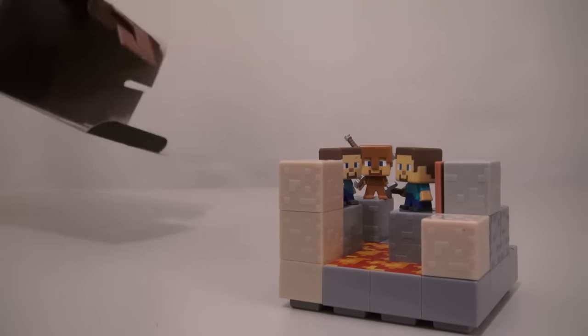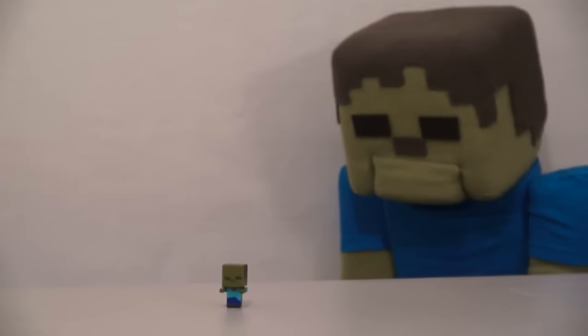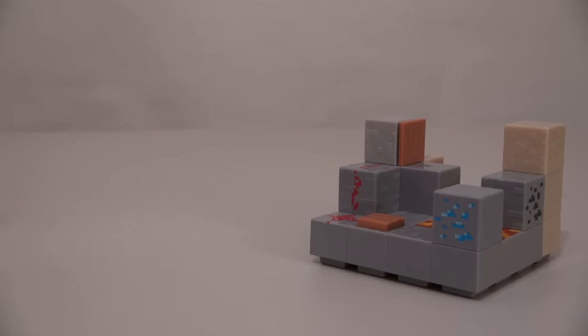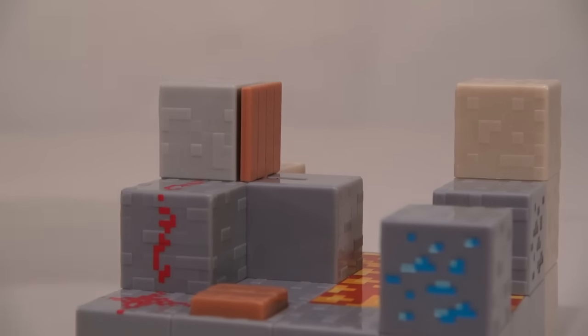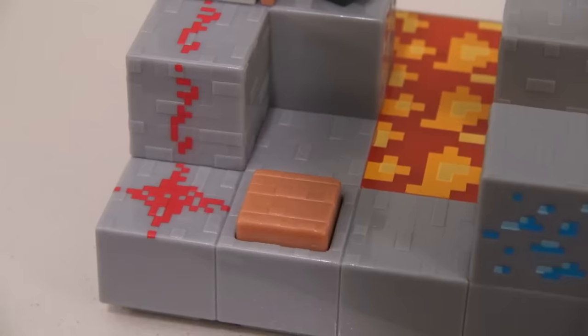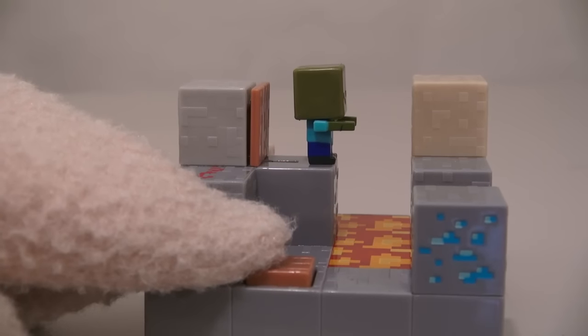This playset also comes with an exclusive figure, and that figure is a zombie! Each one of these playsets has a push button that, if you push it, will activate something on the playset. To use this one, we have to place the zombie up here and then press the button, which sends him into the lava!